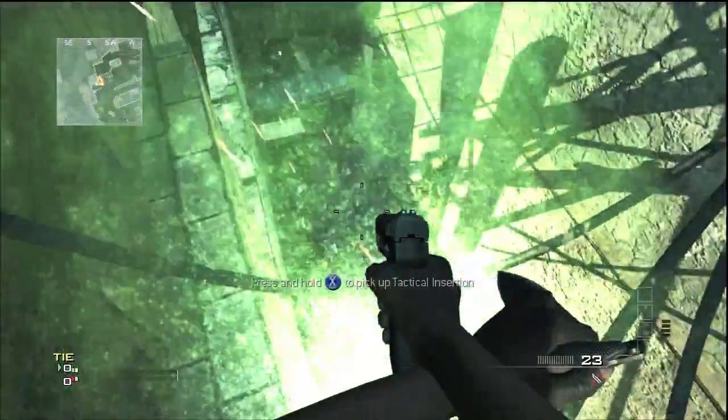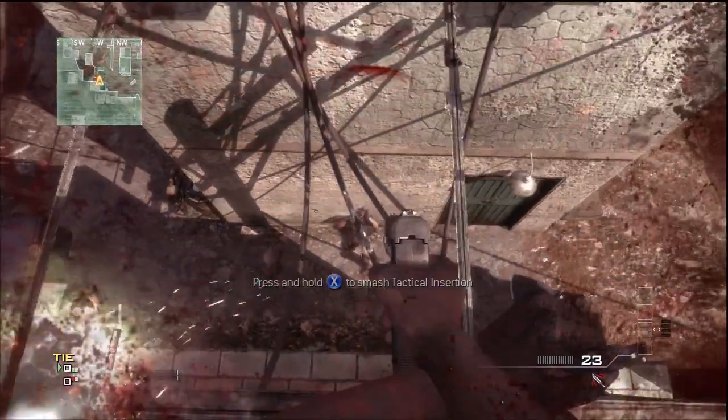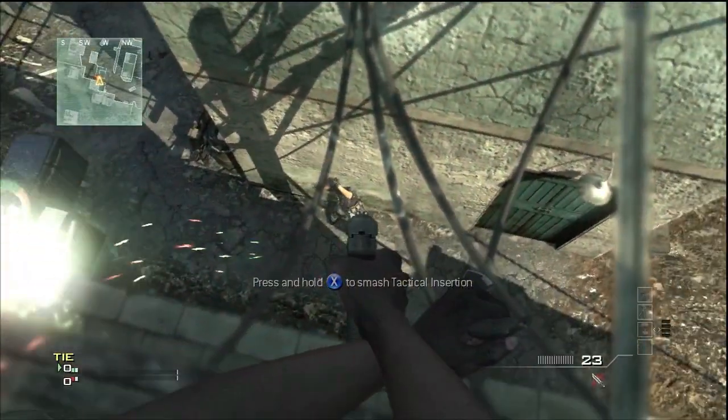Once you're on the ledge you're going to drop your tactical insertion. Since I'm on the brick ledge and not the wooden ledge, I need to be shotgun jumped up one. He shotgun jumps me up onto the wooden ledge, and then I'm going to kill him so that he can come back up, and that way we are both up on the wooden ledge.